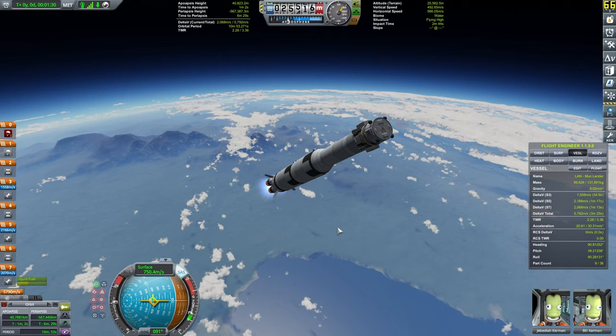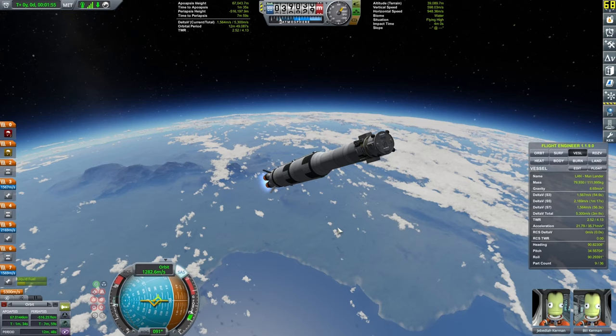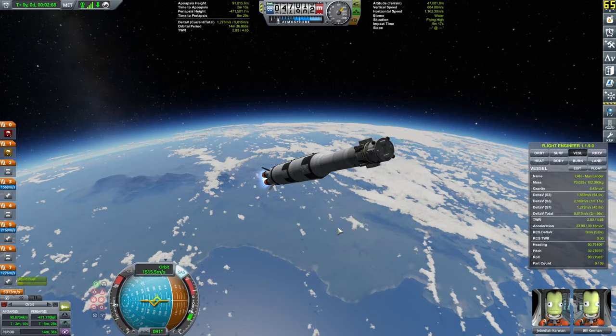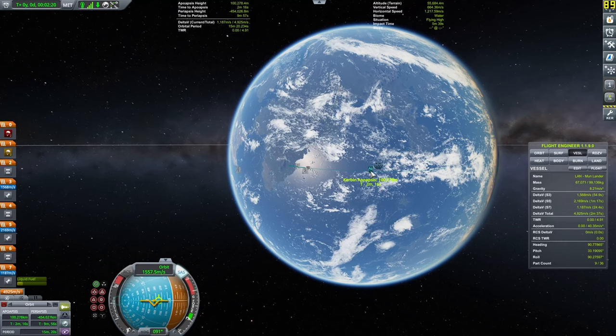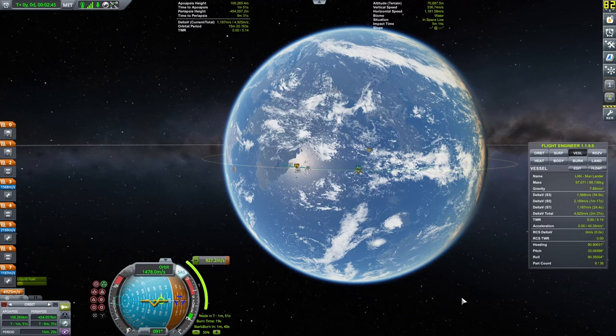The launching of the craft feels quick and responsive. I'm showing it at 2x speed so the video doesn't drag on. I'm missing thrust-to-weight readout in the HUD, though you can pull it up via stage information — that's why I'm using the Flight Engineer mod. Overall, it really feels fleshed out.